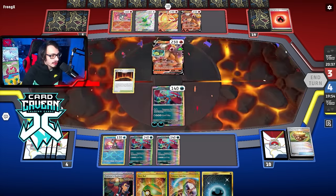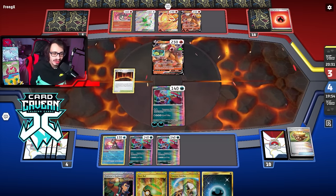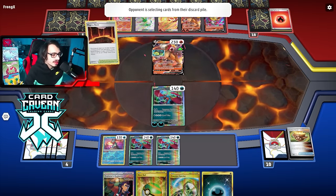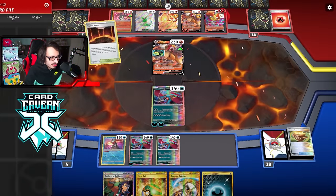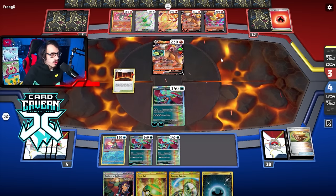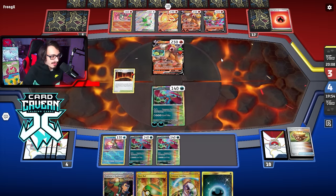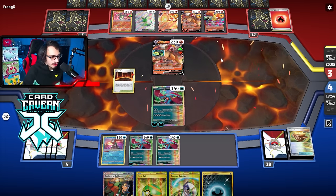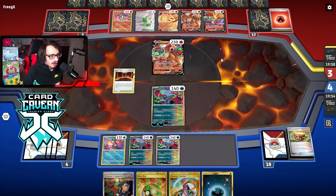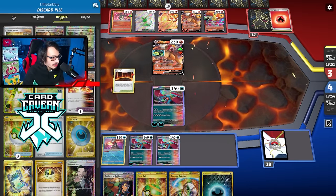It would have been really good to kill the Entei earlier on but we were unable to find a single basic. There's a Delcatty — that's not really an issue since they're not taking prizes with it. They put Experience Share on the Delcatty, which means they're probably not going Radiant Charizard this turn, which is very interesting. We just need to find Sada the following turn, so we probably have to play Explorer's Guidance. We're not going to bench anything to avoid walking into the Delcatty ability.